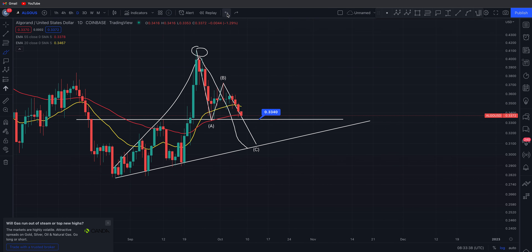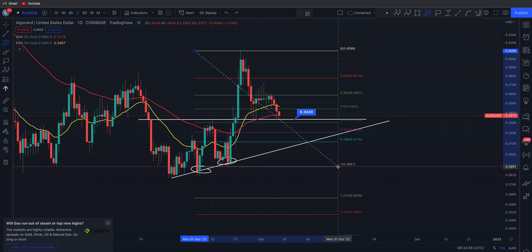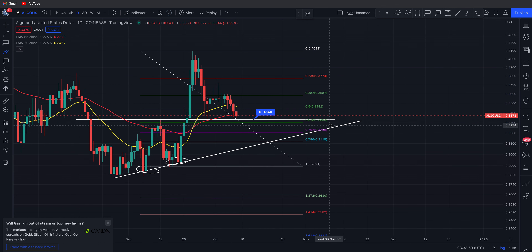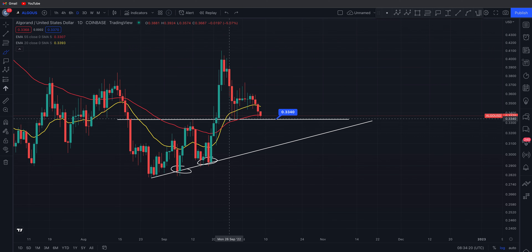I can't emphasize enough — this daily level of ascending support right here has to hold. If it does lose 33 cents, wherever it goes along this trend line it has to hold. Getting a Fibonacci on here, retracing from the high to this low — if we start losing 33 cents, which is the 0.618 level, your next target is hitting your head on that and potentially rolling back down to the 0.786, which is around 31 cents.